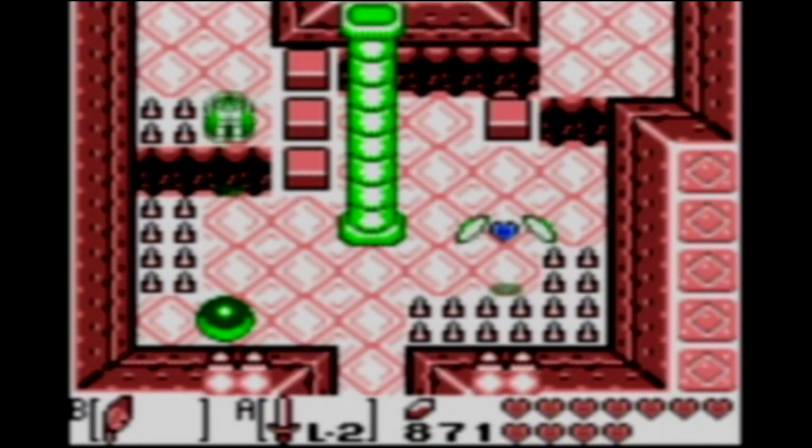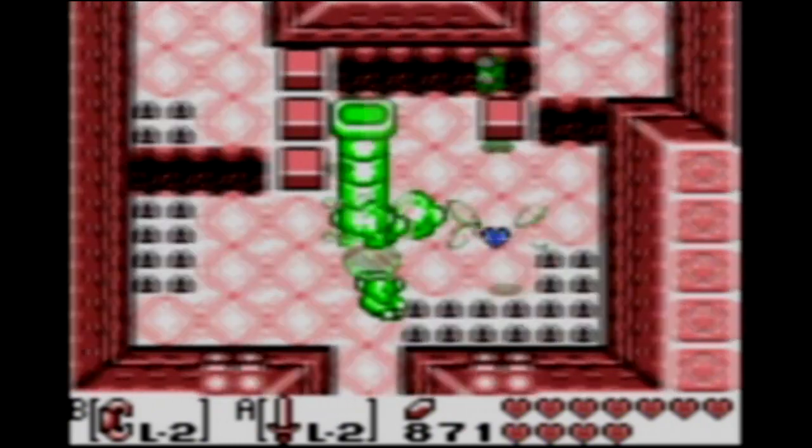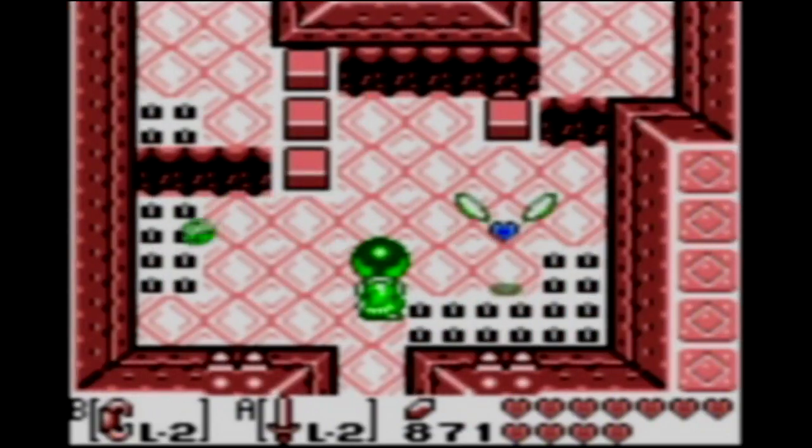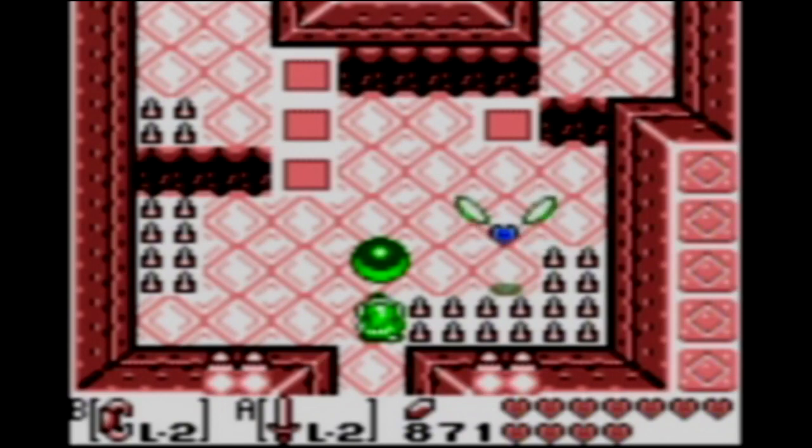Mostly we're going to be using our Roc's Feather and our level two power bracelet. But there we go - we're halfway. Don't let that fool you though. The first two pillars are pretty easy to get to. The second two, much more difficult.